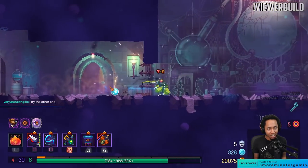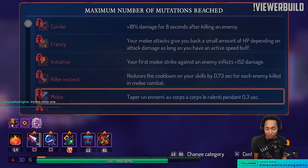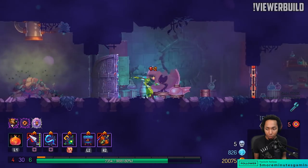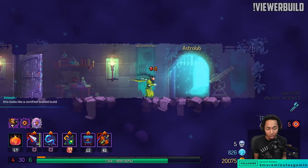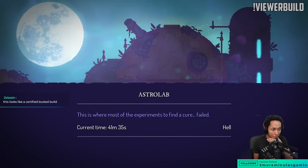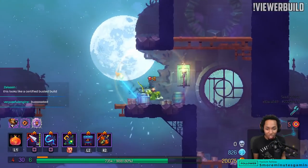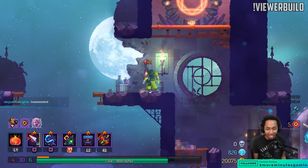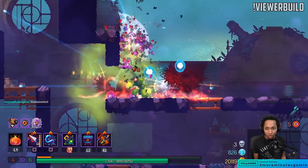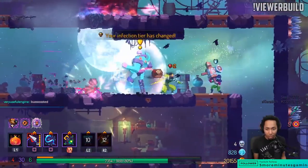Dual bind knives — I could have, but I think the power of double damage electric whip is kind of strong. We're certified busted right now. This might be okay — I can't say too much because we are on a losing streak against this boss.